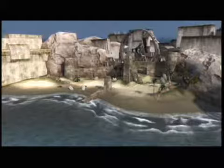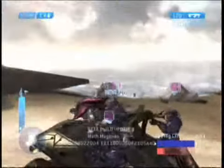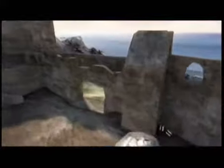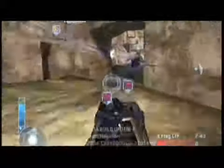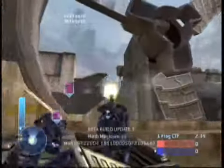So the attackers start on the beach. We give the attacker a Warthog and two Ghosts, and then we don't give the defender anything except the rocket launcher. The beach is separated from the main complex by the seawall, so it gives the attackers a home, and the defenders also have their base, which is their home. The vehicles have to come in through this one gate, and the rocket launcher guy usually likes to get into position to attack that gate.